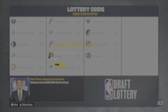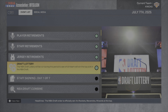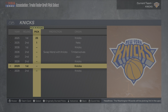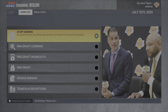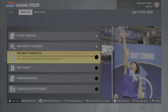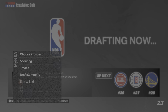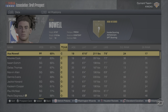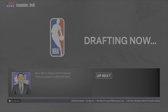Heading into the draft lottery, we have the 25th pick, which is okay. We could add a young player or trade the pick. We also have a second-round pick. I'll definitely try to make a trade to improve this team. We draft Asa Noel with the 25th pick — welcome to the team.